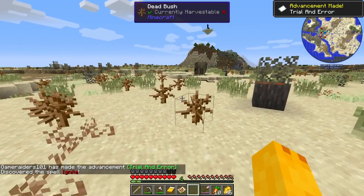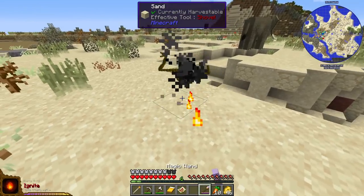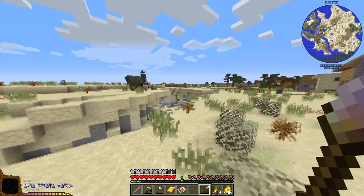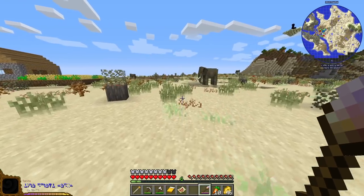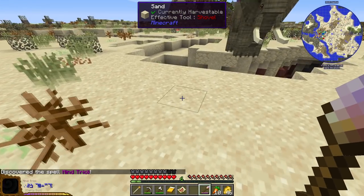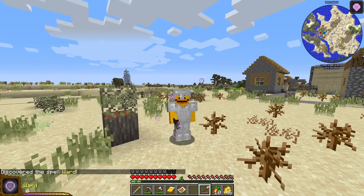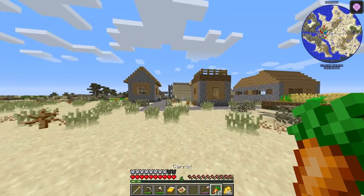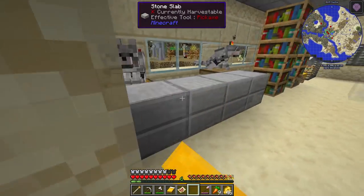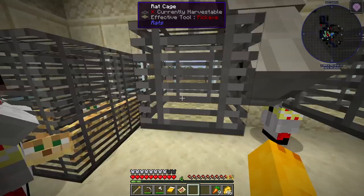Testing spells: Ignite — summons fire, I consider that a summon. Tried to place it on a snake. Next one I have to use on something — used it on an elephant. 'Mind Trick' — I don't know what that does. Last novice spell: 'Ward' — I think it gives defense, like a shield. Sadly no summoner spells in this batch, but I think the more we use random spells the more our wand levels up. Once we get the wand up we can put the apprentice upgrade on.